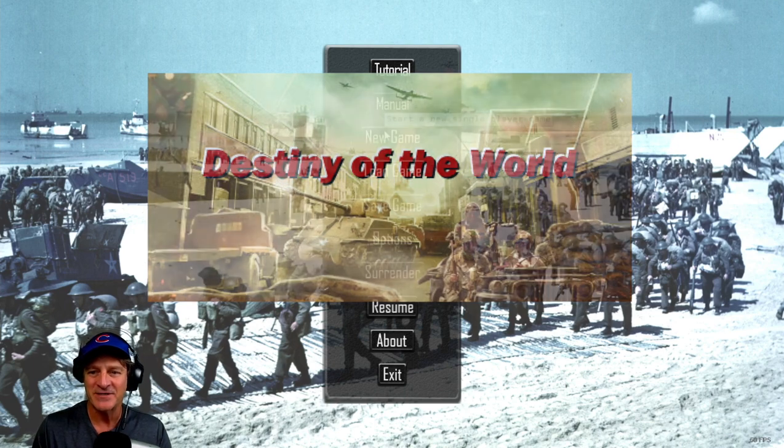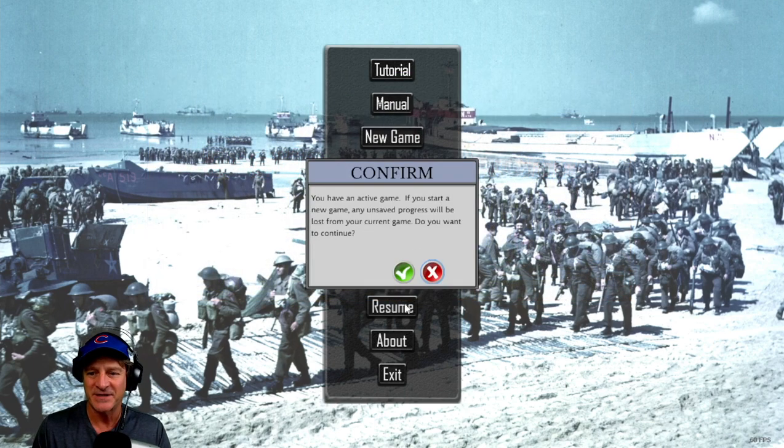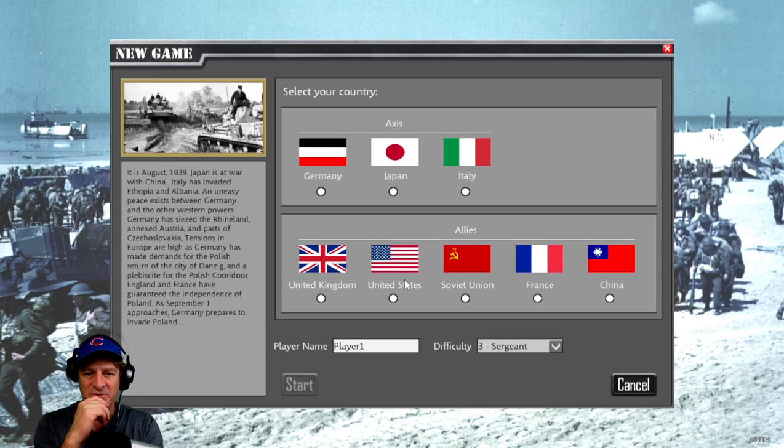To give you a sense of the scale of the game, in the game you can play one of eight nations: Germany, Japan, or Italy as the Axis; or United Kingdom, United States, Soviet Union, France, or China as the Allies.